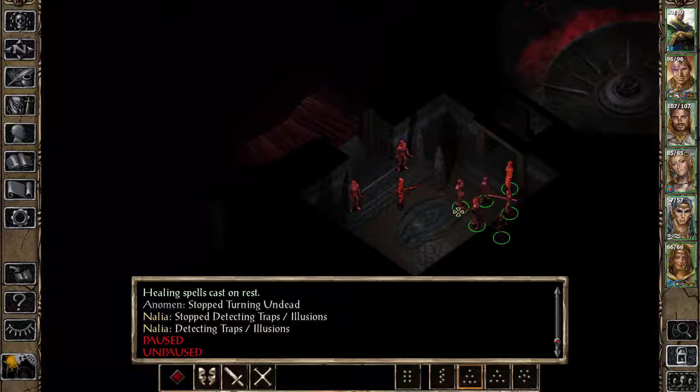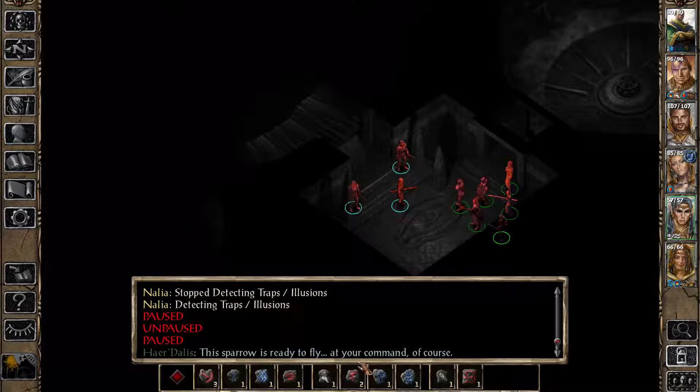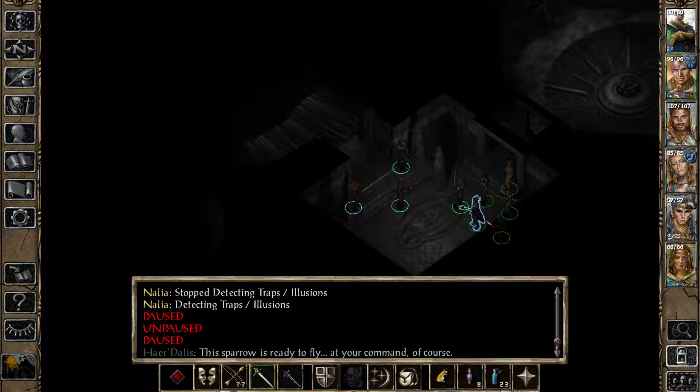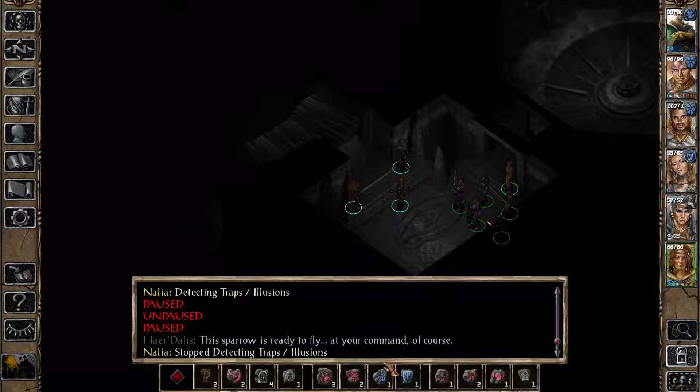I'm going to buff right off the bat. I'm going to cast Haste right there. And I'm also going to cast Armor of Faith — you have Armor of Faith yourself as well. Also, I'm going to cast Resist Fear, because we don't know if that's going to affect us in any way.